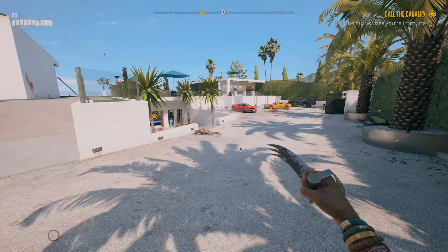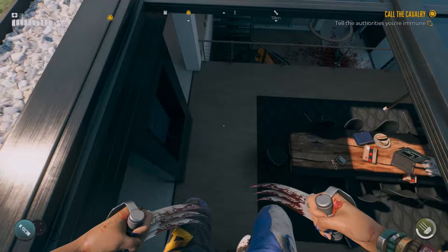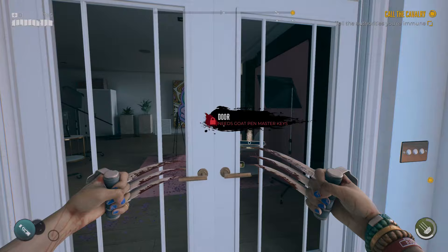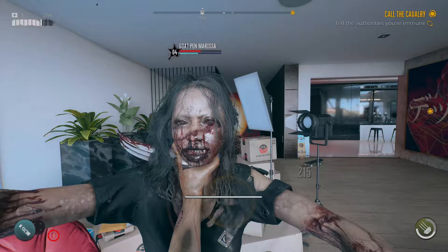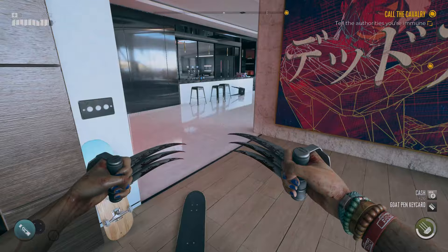You'll eventually make your way over to the influencer's house called the Goat Pen - this is a really good early game tip. When you jump down through the skylight window, the door to the left will be locked initially. It says you need a key card to get in, but you don't. Find this room and you'll see a zombie here - her name is Goat Pen Melissa or Marissa. Go ahead and dispatch her; she's got a bit more HP than other zombies because she's holding the Goat Pen key card.